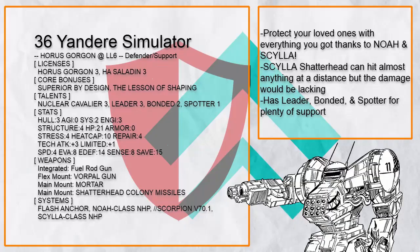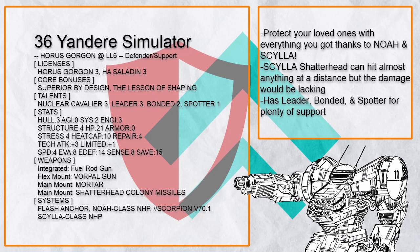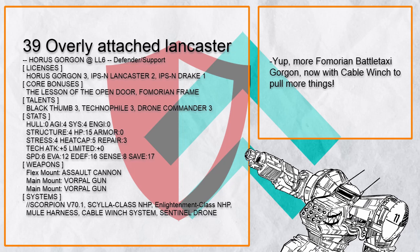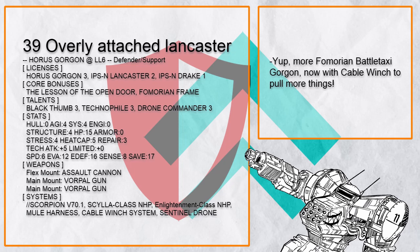Finally, there's "Yandere Simulator" — don't worry, this build is actually complete. It's a Noah-Scylla Gorgon that can protect its allies in any way possible. Shatterhead is also a good choice to be used with Scylla since it can hit basically anywhere in range 15 decently. And that's all on the Defender Support Gorgon, which once again works surprisingly well because of Gorgon's general proximity with its allies — that and supporting is just defending in a slightly different way.